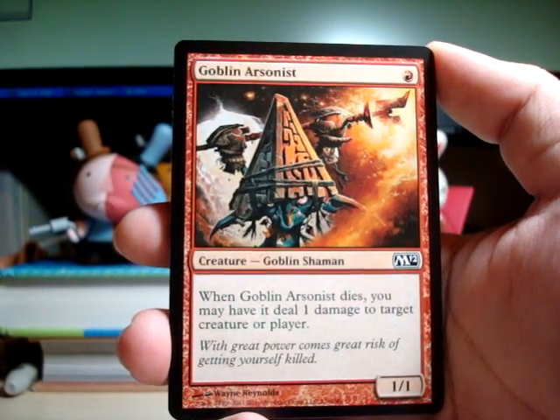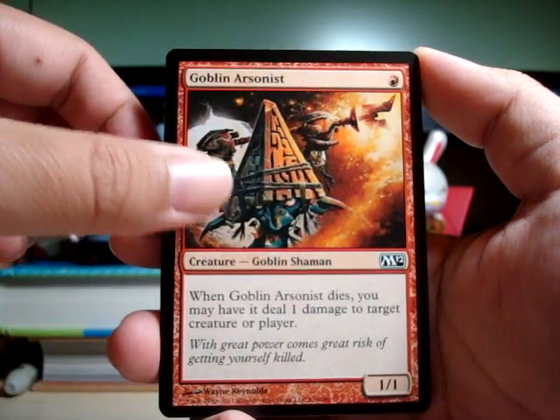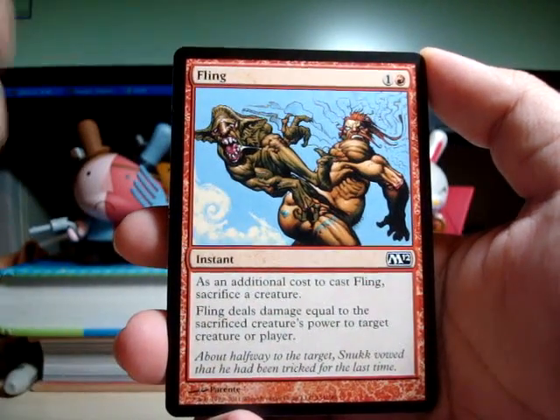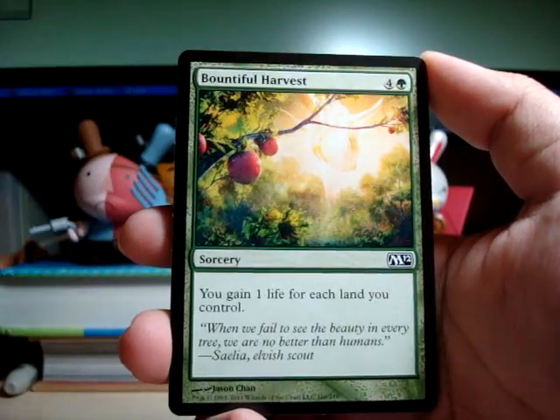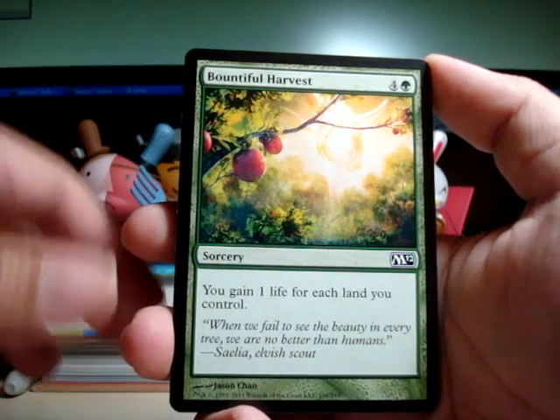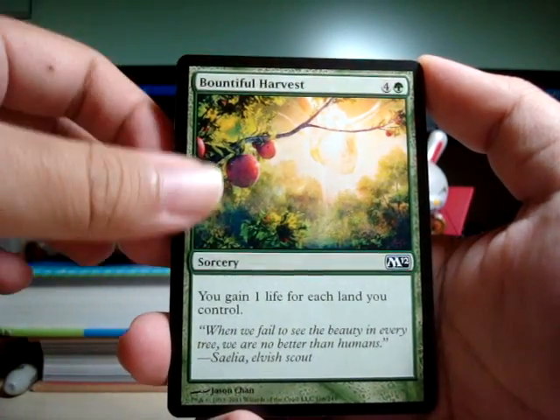Goblin Arsonist — I love this guy. He's very fun to play. Fling — pretty ugly card, but it does cool stuff. Bountiful Harvest — kinda plain, nothing too fancy.